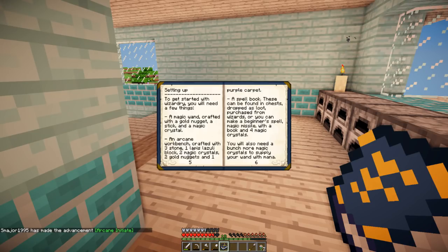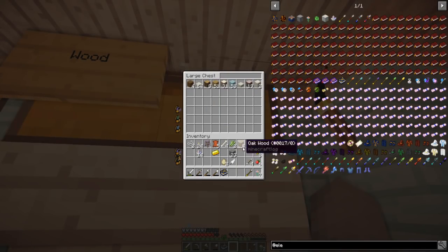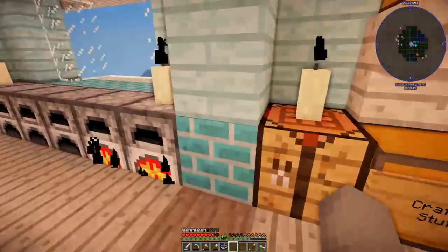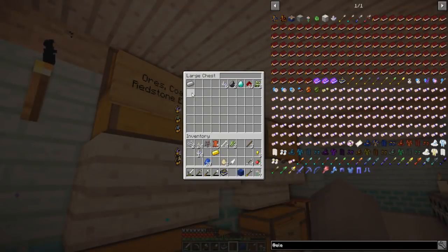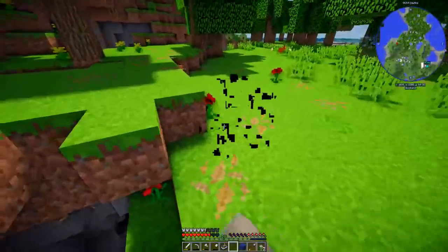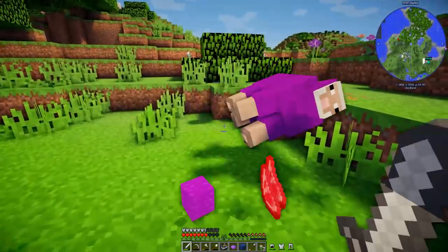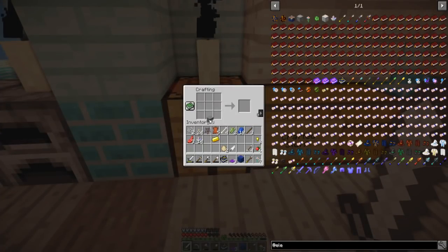What's next? An arcane workbench crafted with three stone, one lapis block, two magic crystals, two gold nuggets and a purple carpet. Is that this thing? We have the two gold. I can smelt some stone. I'm going to need to use some of my wood because I have no coal. Lapis I do have luckily, and then purple carpet — I need a red flower. I have a singular piece of iron so I can't make shears. There's a poppy — if I merge it with a piece of lapis we get some purple dye. I need one more sheep and we've got a purple carpet. We'll take our stone and craft it with the gold nuggets and piece of carpet — perfect.